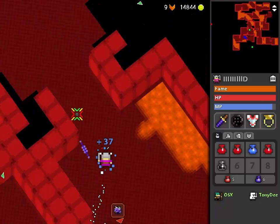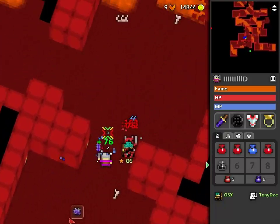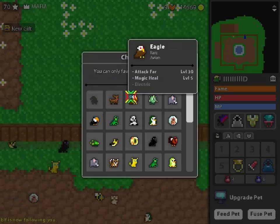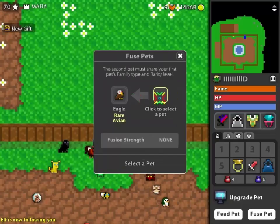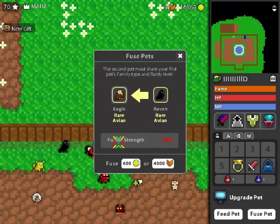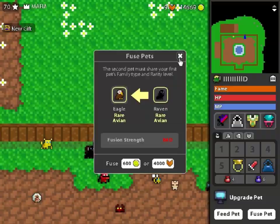I think that's about it. If you have any questions, drop them in the comments. I think I forgot to mention that the abilities you want to keep for your pet, you put those on the left when you're fusing. Those things on the left will always be kept for the new tier.